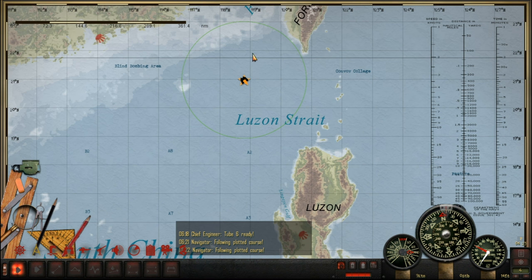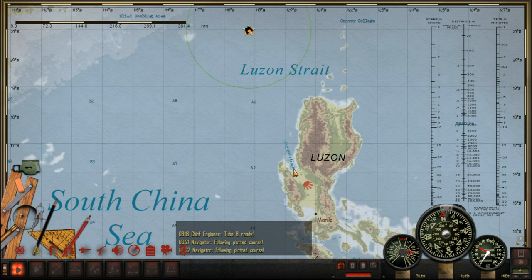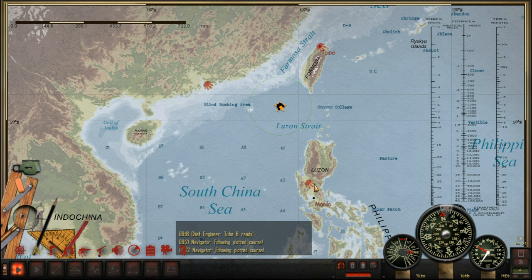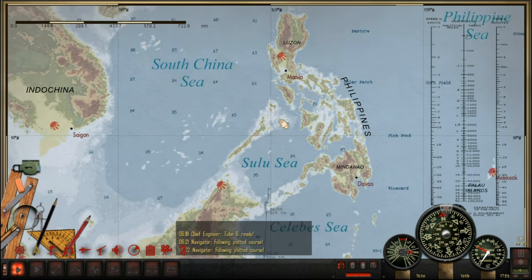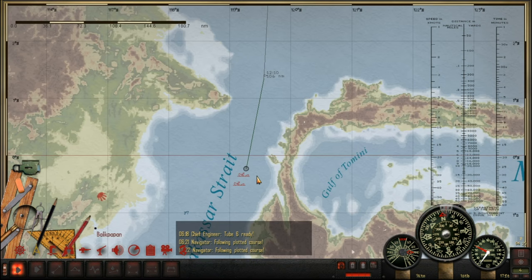This is going to be a very, very dangerous place to be. We've got an airfield over there and an airfield over here. This is going to be a hotspot for Japanese shipping, so this could be a very interesting episode. But we need to get up there first — let's concentrate on doing that. I'll let you know if we have any action along the way.